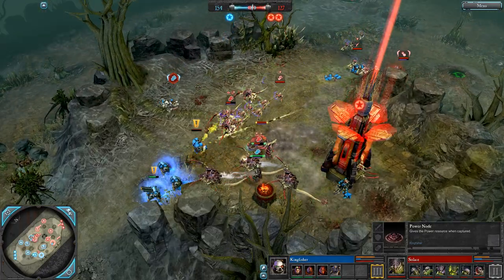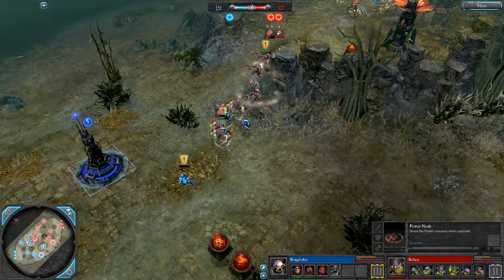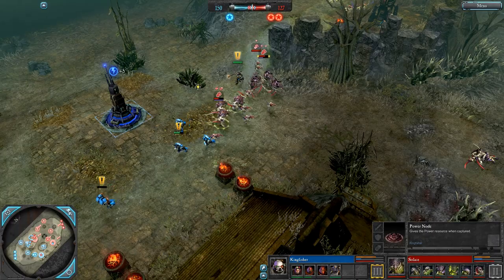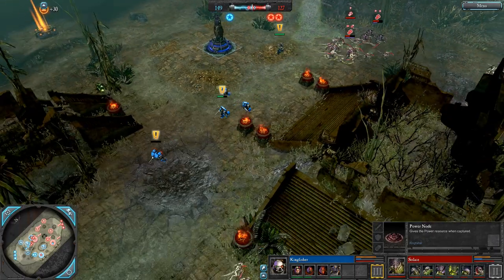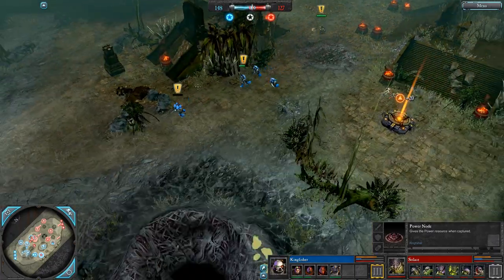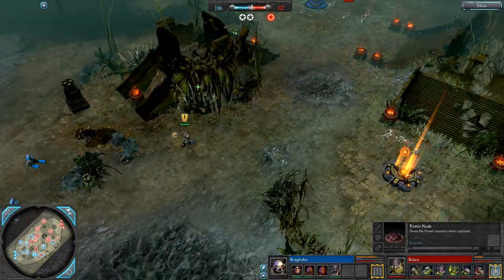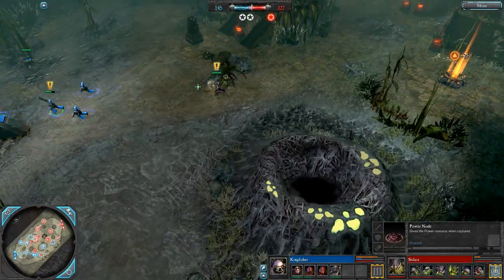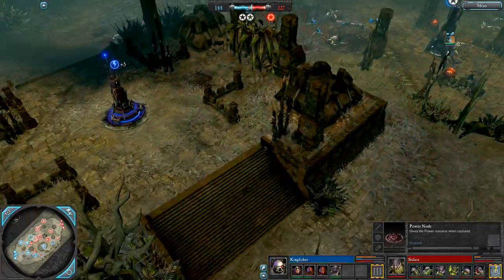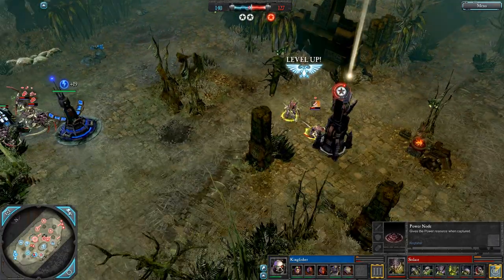Loyalist terminators are always fantastic with the apothecary — the loyalist terminators get better regen than normal, far better regen even than chaos terminators, and that improved regen stacks with the natural aura that the apo has which multiplies HP regen. Very questionable job there from the ASM — I don't know what that gate of infinity was, teleporting his tacs further back. He's lucky that wasn't the ASM — if he'd teleported the ASM through the back there to the librarian they could have died. Very strange panic, I think is what that was.